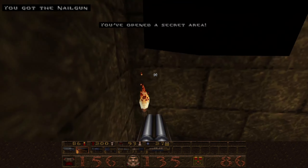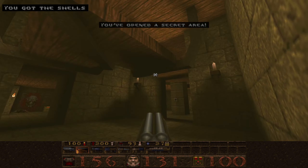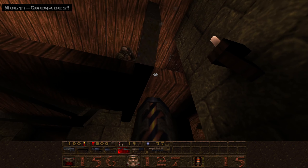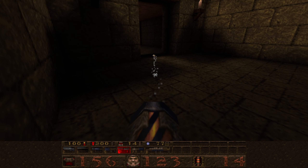All right, now we're going to jump over the spike. Going to try and pop a grenade up there - you can see another sword up there.